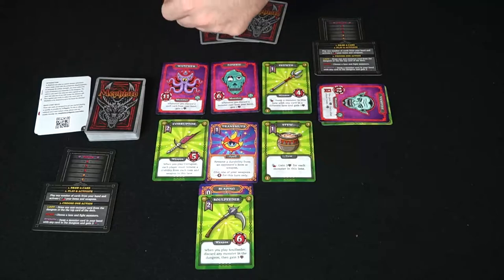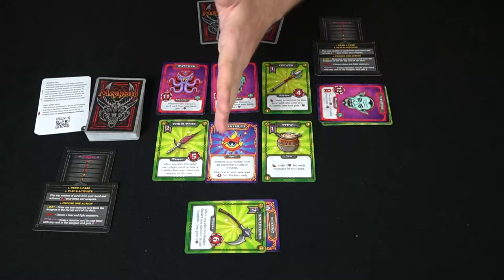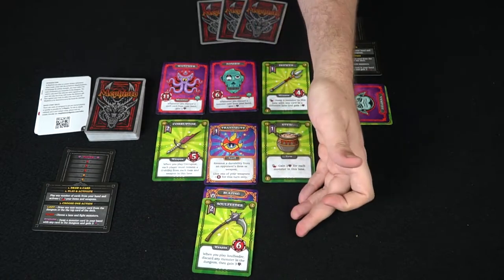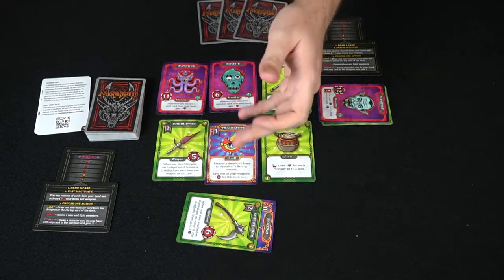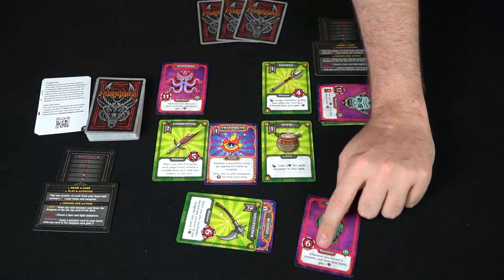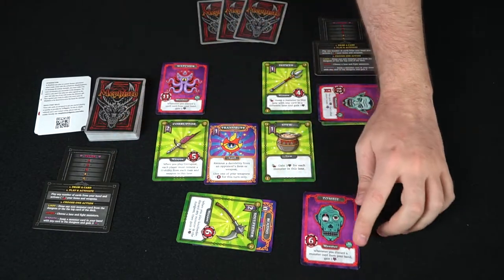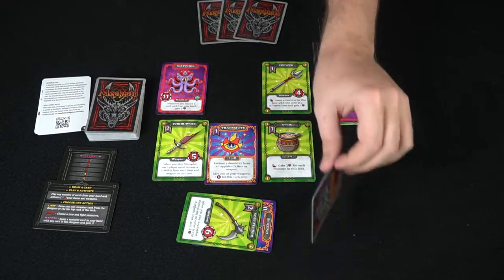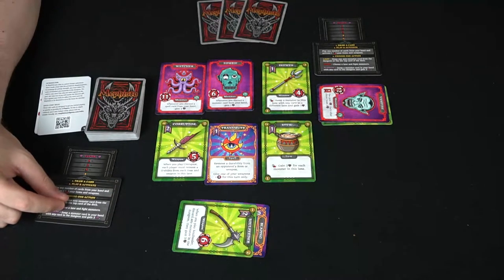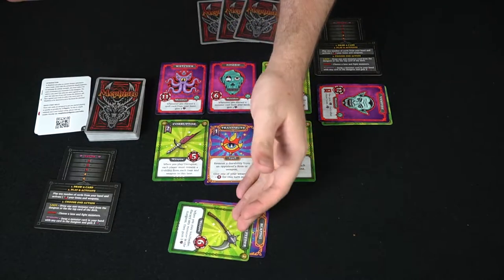Looting is simple: draw one non-monster card from the dungeon into your hand, or draw one from the top of the deck. To fight, you turn your weapons sideways using their durability to attack and kill monsters in that row. You can attack multiple or singular monsters and use more than one weapon. With eight power hitting a monster with six health, it gets destroyed and you gain its soul points plus any benefit listed on the card.